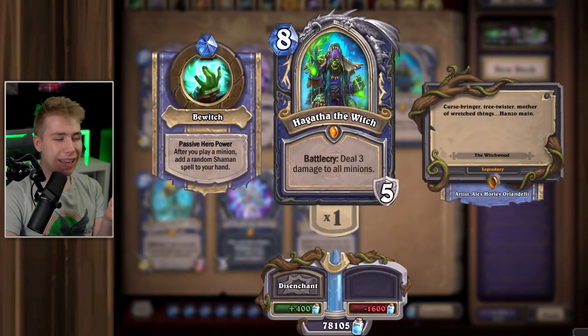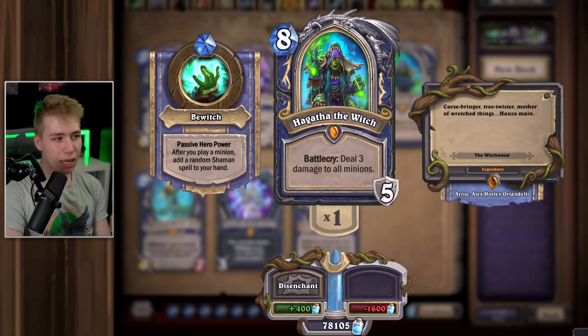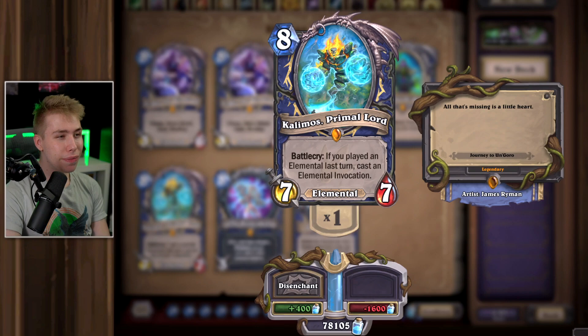Hagatha the Witch — if you play a slow Shaman deck, you always play Shadow Walk and win because of that. This doesn't do much — you get random spells, and random spells are terrible for Shaman. Don't keep her. Kalimos, Primal Lord — it's Aang the Avatar in Hearthstone. Sadly Elemental Shaman is not good. Play it for nostalgia if you like Un'goro, but if you want to win, probably don't play it.